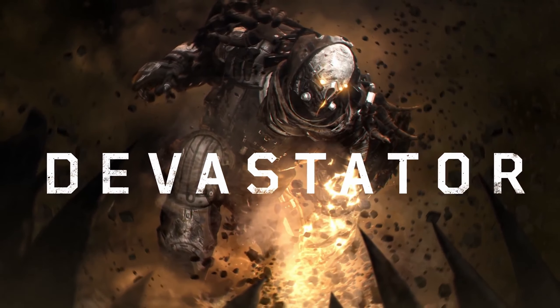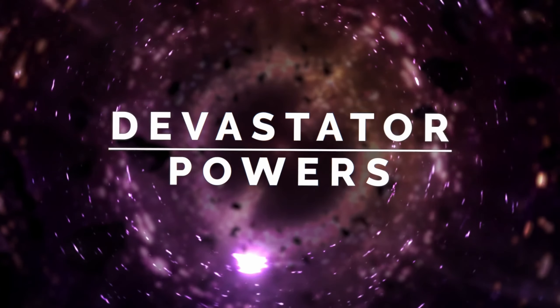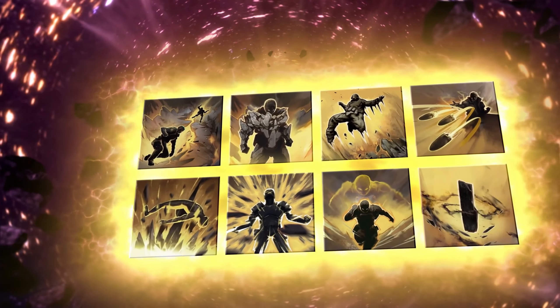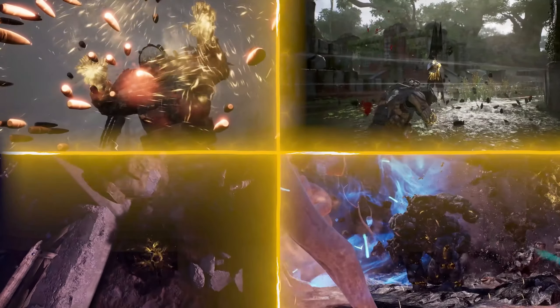Devastator. This is a tank class meant for close combat. It has abilities to shield itself and deal a decent amount of damage, staggering enemies in close range, and every close range kill heals you 24% of your max health.